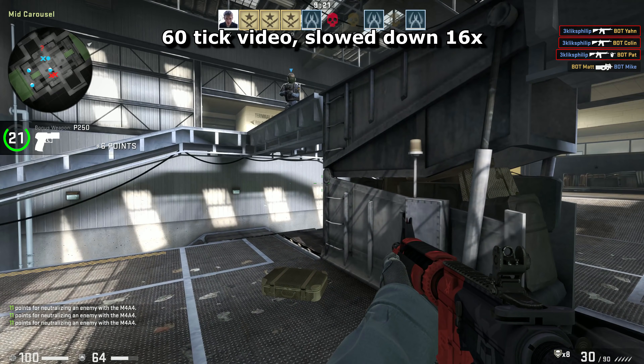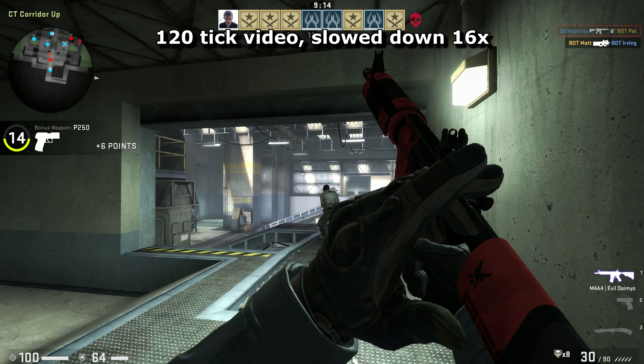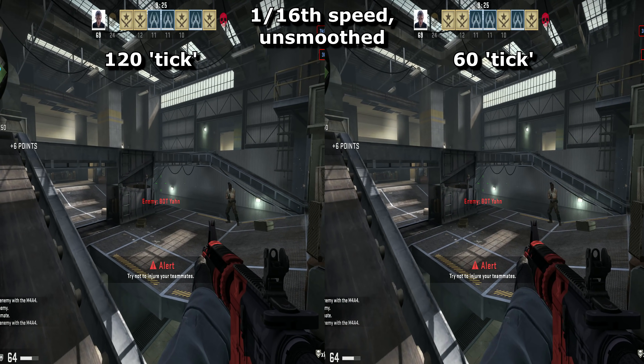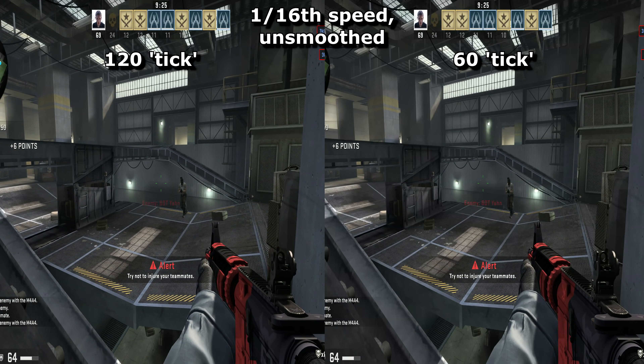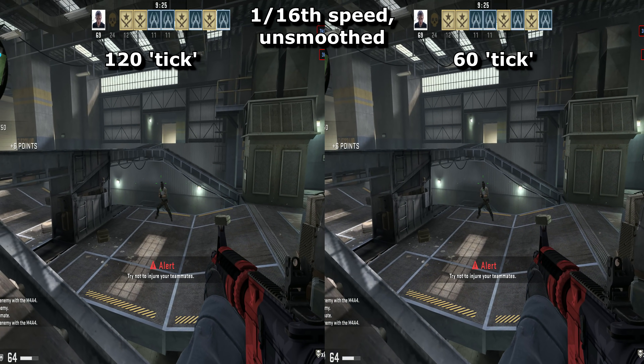Some people don't think 64 tick is enough. Here is 128 tick, represented by a 120 FPS video slowed down. Some people think 128 tick feels better to play on and helps their shots to hit, but also remember it would do the same for your enemies. So in theory it should balance out.